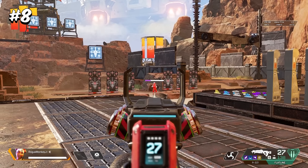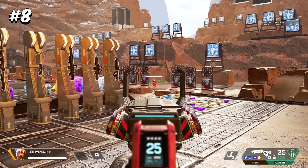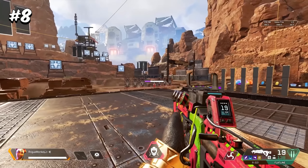The Anvil Receiver hop-up was a legendary hop-up that increased semi-auto damage but made you use 2 ammo per shot at a reduced fire rate. The single damage multiplier was 2.5x for the R-301 and 2.25x for the Flatline.